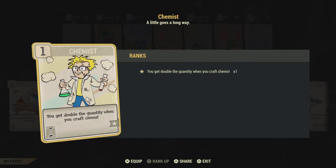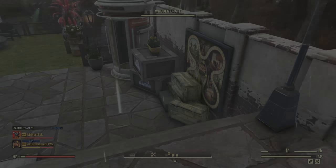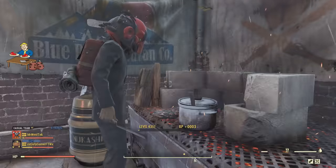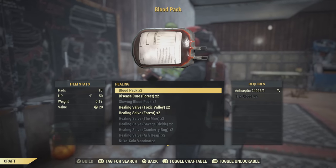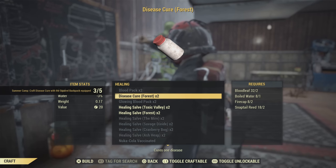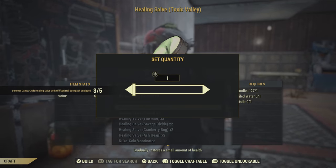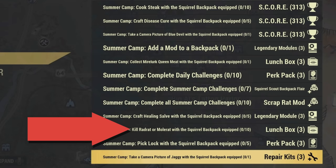Before you craft, make sure you put Chemist on under Intelligence and Super Duper on under Luck — this will help you craft a lot more with a lot less materials. You'll also need boiled water, so collect dirty water and turn it into boiled water at a cooking station. You can craft the healing salve and disease cure at a cooking station or chemistry bench. Just from crafting one with those perks on, I got three. I only needed to craft one more and had all five done. You probably won't need to do this more than three times with Chemist on — and those two challenges are complete.